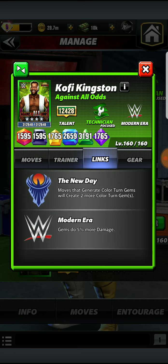When it comes to his links, he has the New Day link generating more color turn gems, and he has the Modern Era link for gems to do 5% more damage. Sadly, he does not have a SmackDown link, and I strongly think he should have one. Aleister Black should have been on SmackDown, Kofi Kingston should be on SmackDown — it's just common sense.